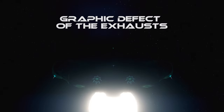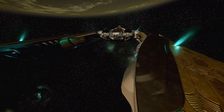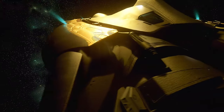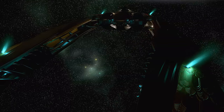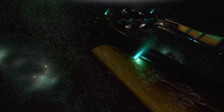The left-side maneuvering thruster exhaust on the Defender is angled the same as the right side, which is a small but noticeable flaw. It is surprising that such a small bug persists from patch to patch, considering how easy it would be to fix.